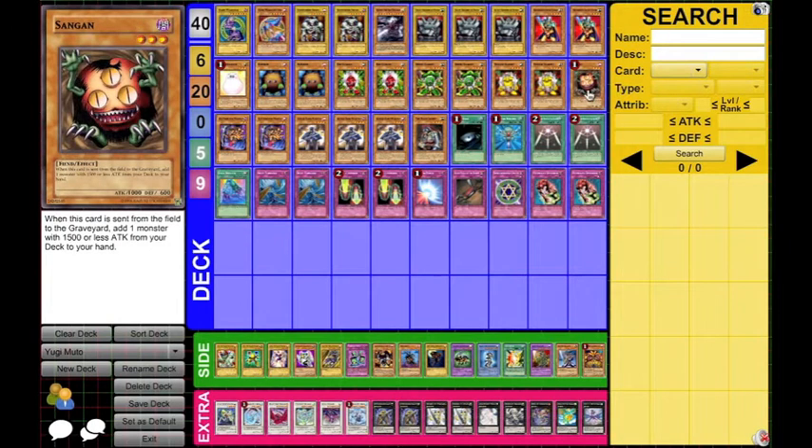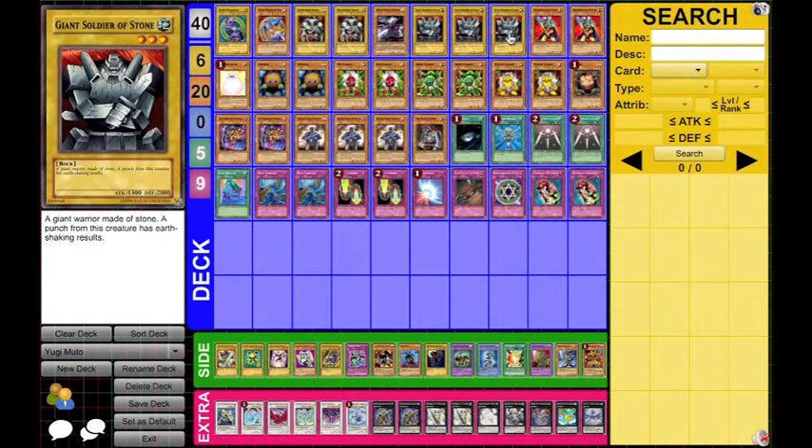One Sangan — this just searches out whatever you need, pretty much anything in the deck that you could want: a gadget, an Obnoxious Celtic Guard, a Giant Soldier of Stone, a Kuriboh, a Marshmallon, whatever.